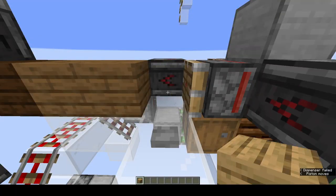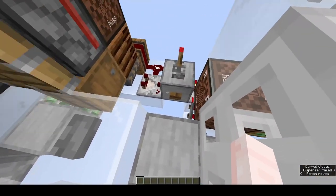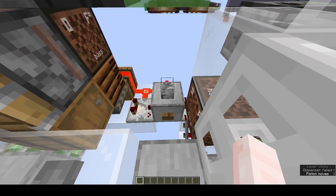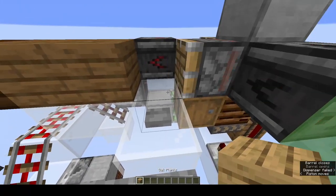If you ever need to stop placing, simply do so, and take the last item you were given and put it into this barrel for later. Then simply gently flick the lever off. Please don't spam that lever. When you want to resume, simply turn the lever back on. Take the block out of the barrel, and once the piston has begun clocking again, begin placing.